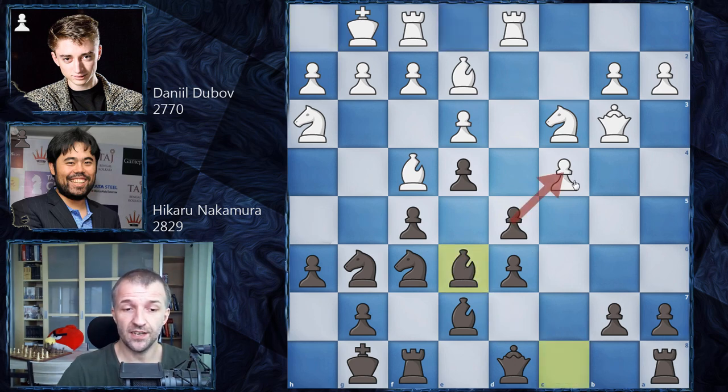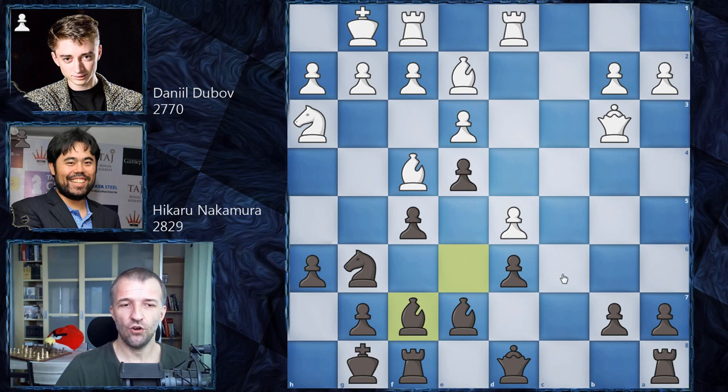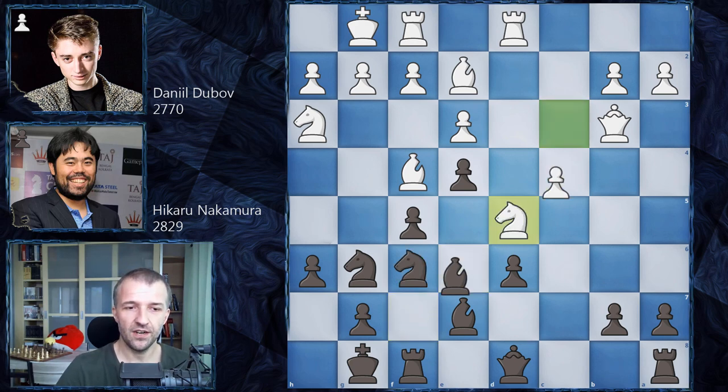Black can take on C4, exchange the pawns and be a pawn up. Of course it's a weak pawn, but still, a pawn is a pawn. Here Dubov decided to take his pawn back. Instead of playing C takes on D5, which Peter Leko said was the best move in the position, Dubov said he thought he could exchange the Knights — play Knight on D5, and then after Knight takes on D5, C takes on D5, Bishop F7, all is fine with his position. However, he got surprised because Hikaru just played Bishop on D5. That was a shock. C takes on D5, and after Queen on B6, Dubov said he stopped liking his position — he just disliked his position.